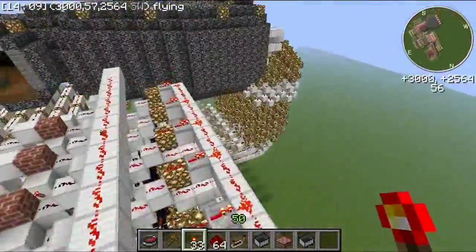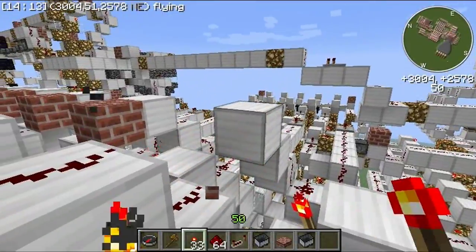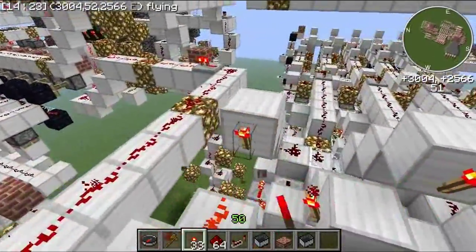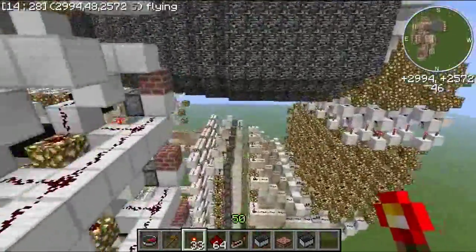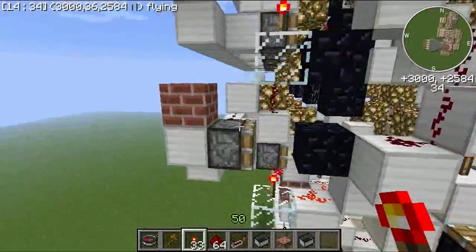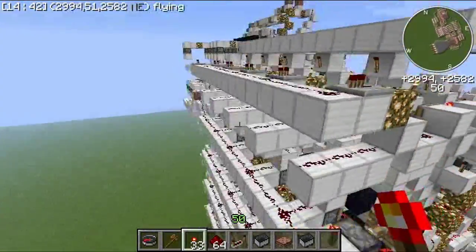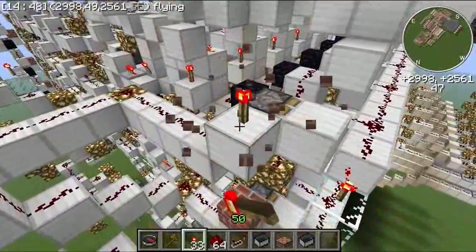Next, you want to start replacing the bricks with redstone torches. Please note the orientation of the torch, because there are some areas where it might be a little confusing on whether you're placing the torch on the wall or on the block itself. If you're not sure if you missed any, just use the block distribution command again to find if you missed any.